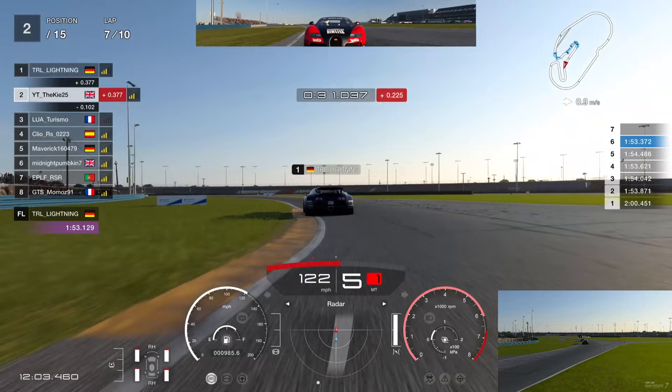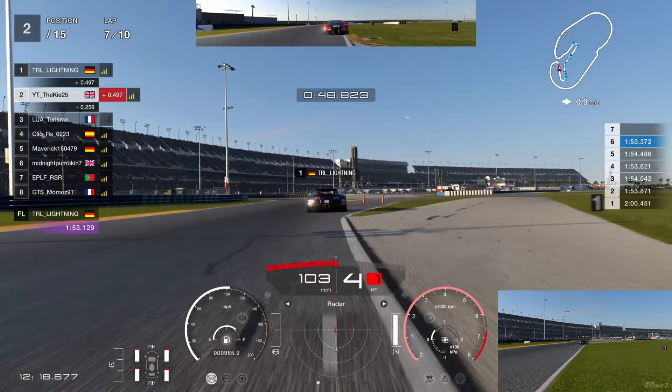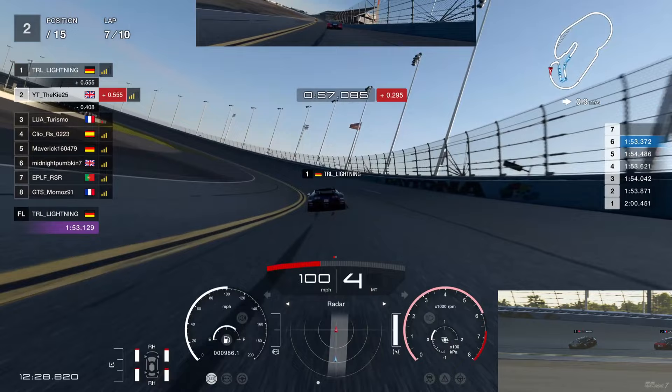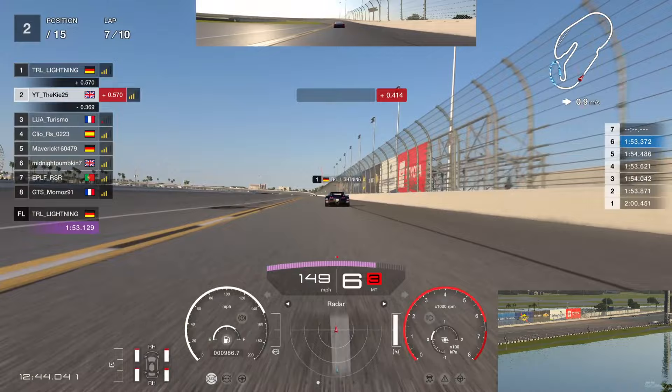Into the next braking zone, will Turismo have a look up the inside? He has a fake look - I think that's to get us to go defensive, then try to take a slightly wider and better exit. We just about hold on, run a little wide but keep the tires on track. Into the tricky corner, get it nice and tight to the curb then on the throttle to stay in Mick's slipstream as he powers onto the straight towards the bus stop. Gaps are pretty even between P1, P2, and P3 at around half a second.